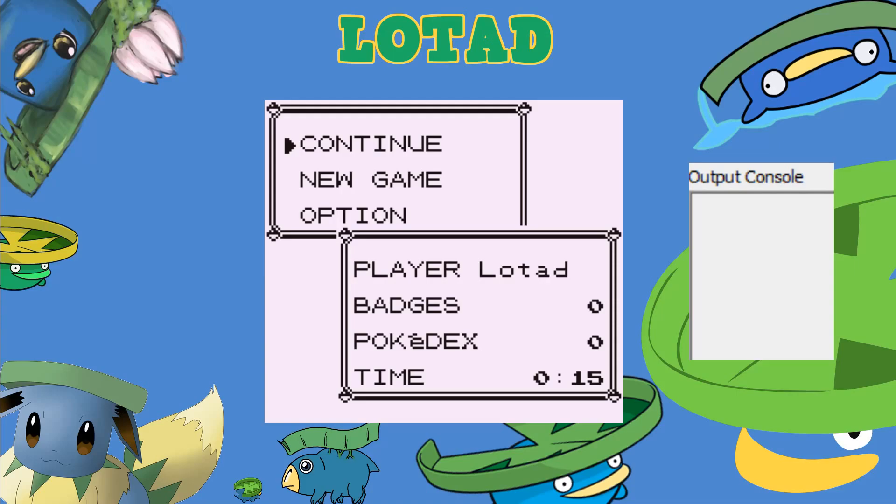Gift RNG includes things such as the starters, fossils, in-game gifts such as Eevee or Lapras, as well as Game Corner Prizes.